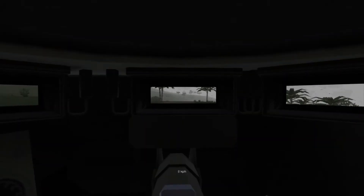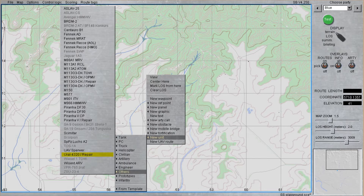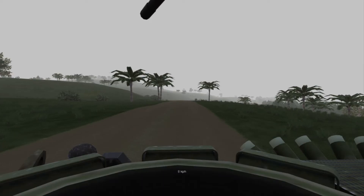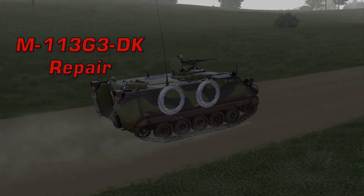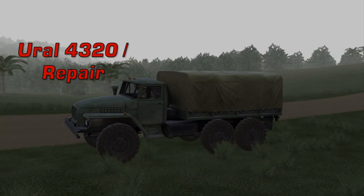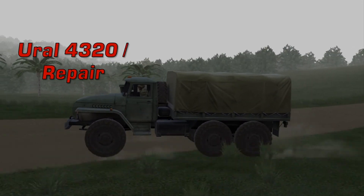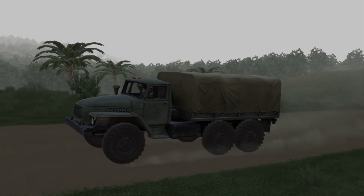Besides the major armored recovery vehicles, there are smaller support vehicles that can tow lighter vehicles and also assist with accelerating repair. In many military organizations, these vehicles — such as the M113G3DK repair and the Ural 4320 repair — are attached to the same company maintenance team that a vehicle like the Wiesent belongs to for this purpose.